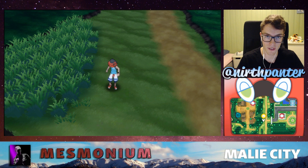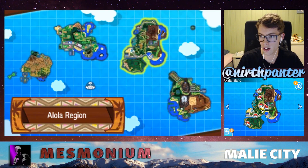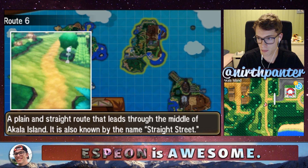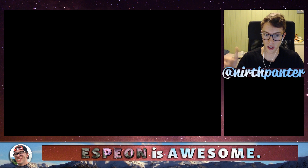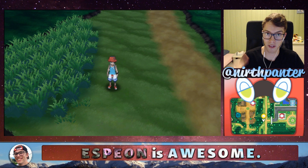First of all, if you don't already have an Eevee, you can go here to Route 6 on Akala Island. It is here on the map, you can run around in these patches right here. You can also try over here, which is Route 4. They both have the same mons, and you can go in these patches. There's a 5% chance of finding Eevee, which is fairly low, so you'll probably have to hunt for a while.